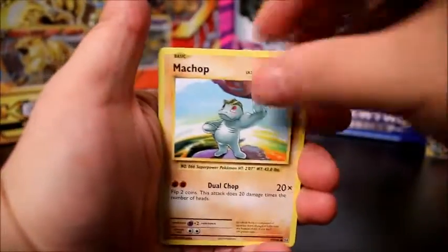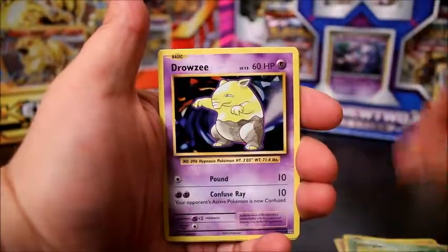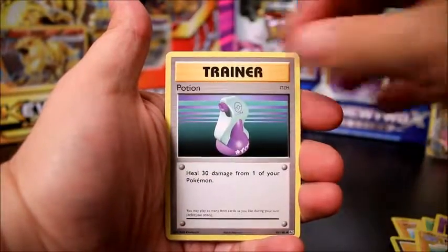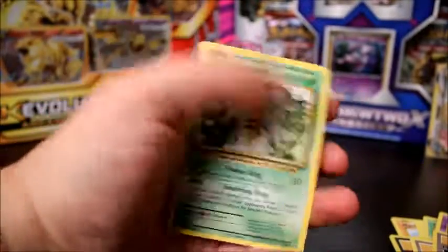Machop, Pikachu, Doduo, Caterpie, Drowsy, Pidgeot Spirit Link, Machoke. Totally screwed that up. Potion, Evidro. I just skipped that. All right.